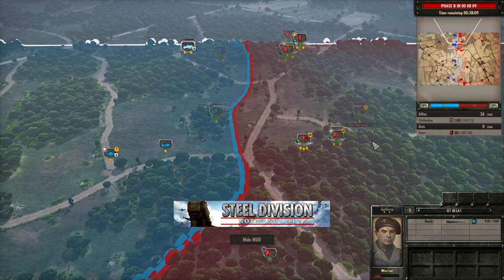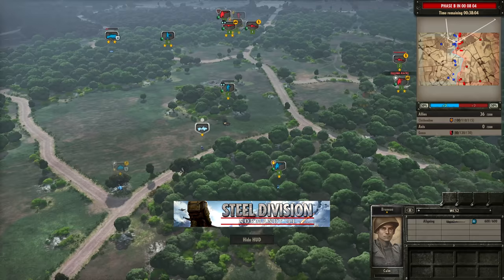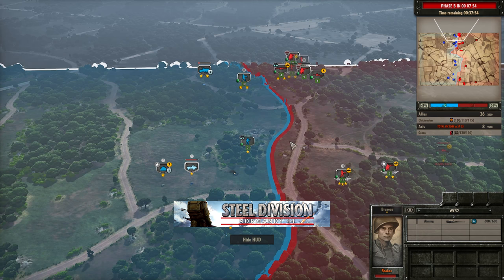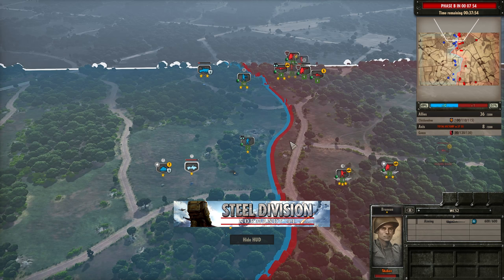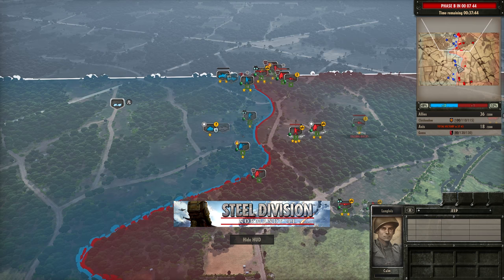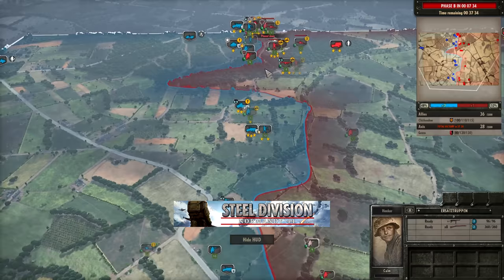Looks like the Jeep went down to the Pak 36. We can see an engagement between the M5A1 half-track and the Pak 36, but that Pak 36 is going to get pinned down pretty easily — the 2-star M5A1 with the 50-cal does a lot of damage. The WC-52 is also trying to open up but has to be careful. The Falschirmjägers here — 3-star veterancy with the MG34s — can kill a WC-52 quite easily because it is unarmoured. And yes, the WC-52 goes down. Gonzo has found himself a plus one with a 52% territory lead early on.